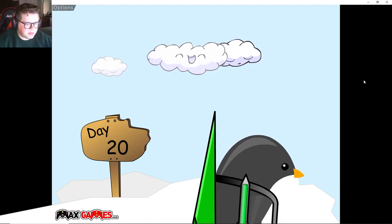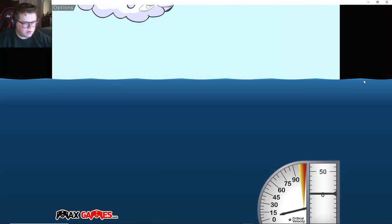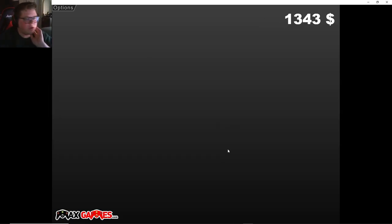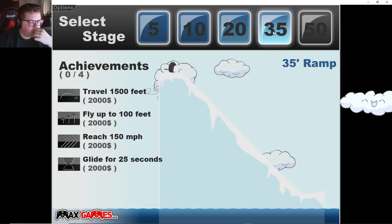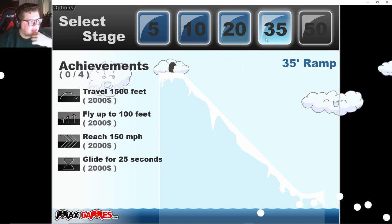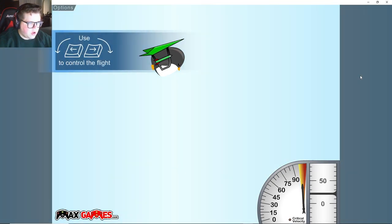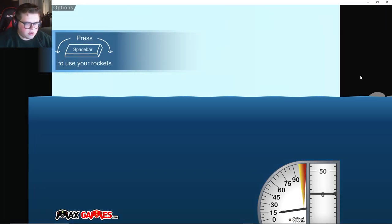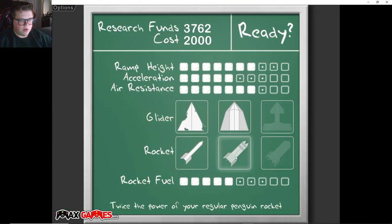Do that and go up, right into the water. And I think what - is that going to give us 250? 100 - garbage. But we can now go over to the 20 ramp or the 35 ramp. Yo - 150 mph gives us $2,000! If I can somehow cheese that one we could buy the next rocket. 10,000! Do I just - look at us go, $10,000!